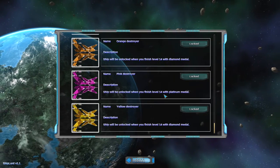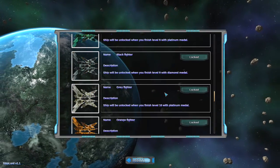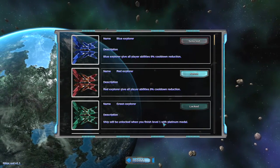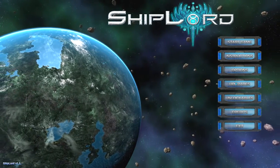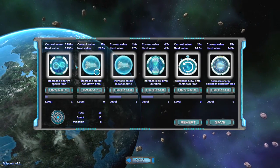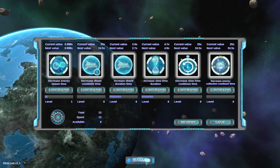They all have different requirements to unlock, which I think is stupid for just a simple color change. Oh well. To unlock the blue or red ship I need to complete level one with a platinum medal, which is the highest you can get. I'm not going to achieve that anytime soon until I get lots of upgrades — like maxing out the spawn time and the decreased energy collection cooldown time, which would make it much easier to collect everything.